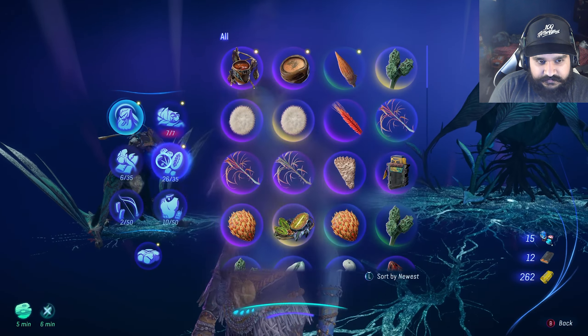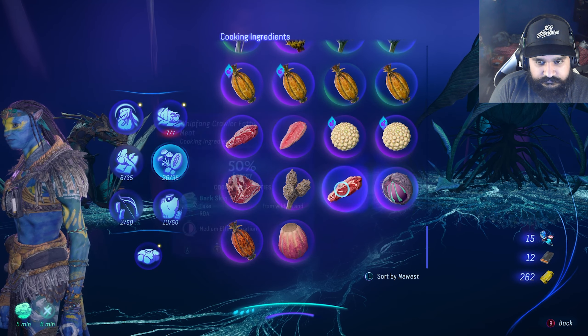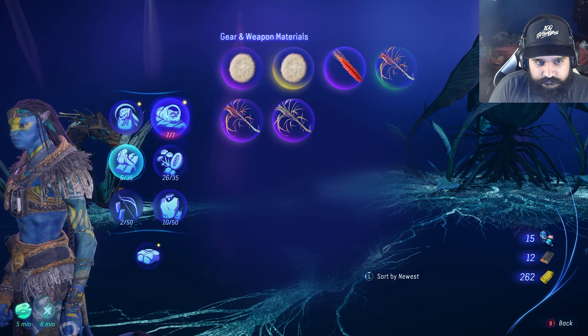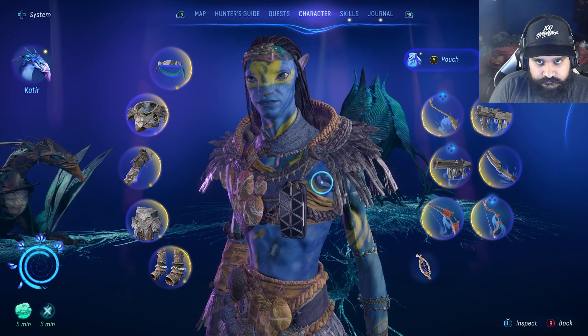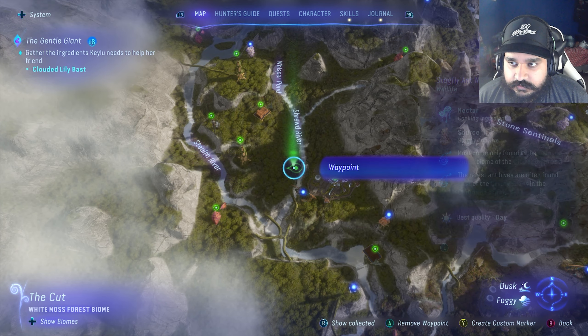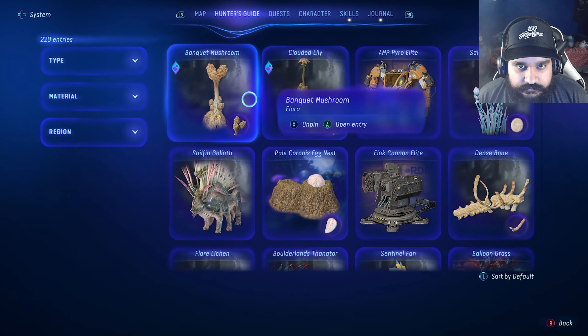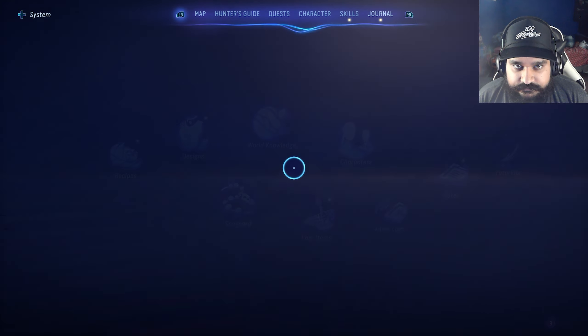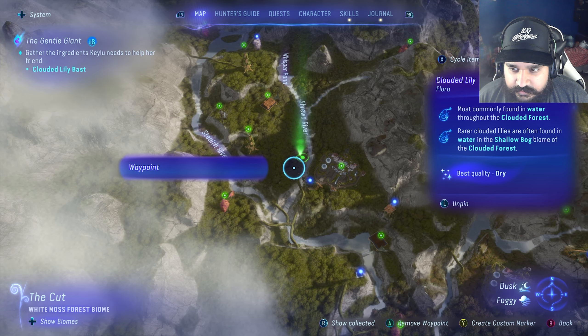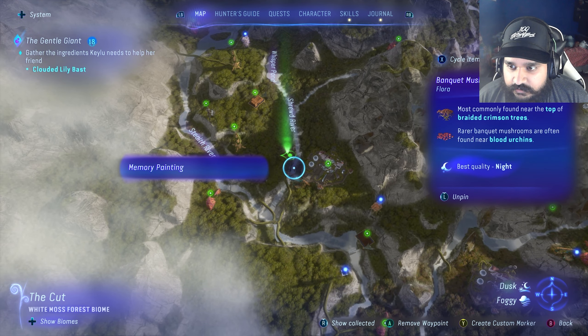Do I have any of these in my inventory at the moment? All right, I guess we gotta go find them. Rare cloud lilies are often found in the water. Most commonly found in the water throughout the Clouded Forest. Okay, so I just got to go to the river here. Rare, but I'm going to find it. Most commonly found on top of braided crimson trees.